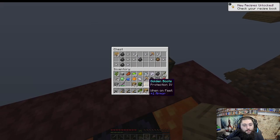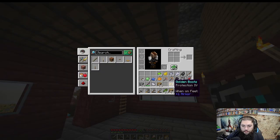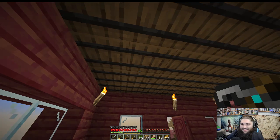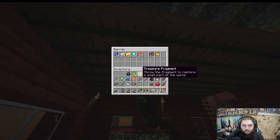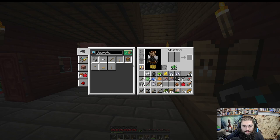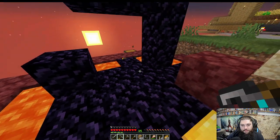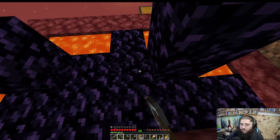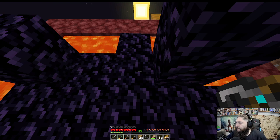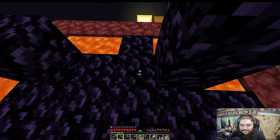We're getting a little bit of gold, and we got a chest with a Fortune pickaxe, Protection IV gold boots, and Efficiency III. If we can make an anvil and combine these, that'd actually be pretty good. Let's throw the boots on — I haven't had any armor yet so that's definitely nice. Let's make a flint and steel because I think we should be able to light a nether portal with what we've got.